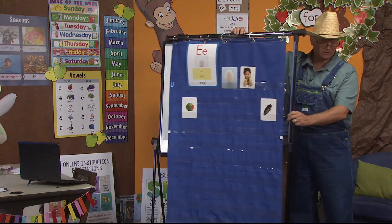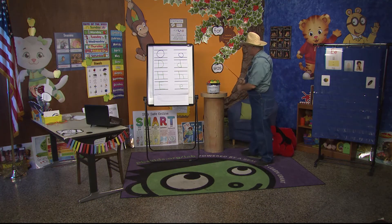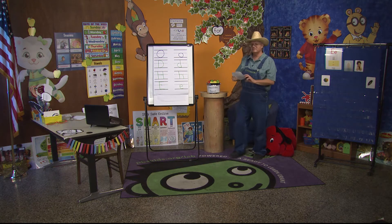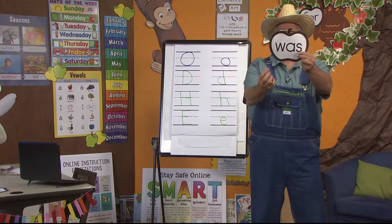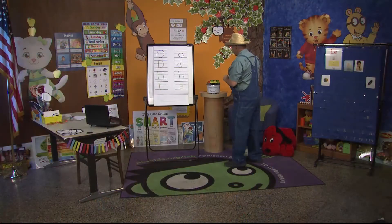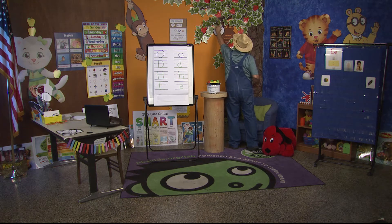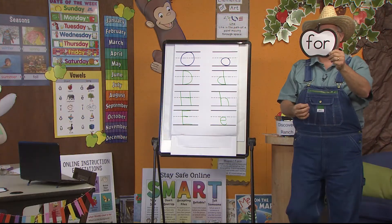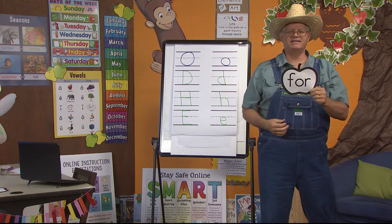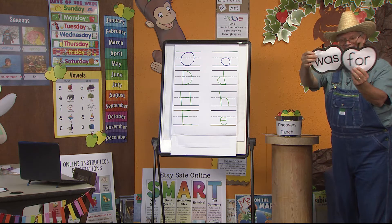Let's take a look at some sight words. Sight words are helping us to read books. Here's one right here — it's the word was. Can you say was? This is the word was. Let's spell it: W-A-S spells was. That's our first word. Let's look at our next word — here it is way up here. There it is, this is the word for. Let's spell for: F-O-R spells for. So we had two words: was and for.